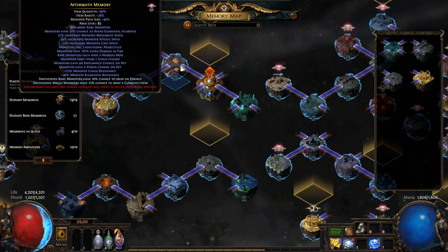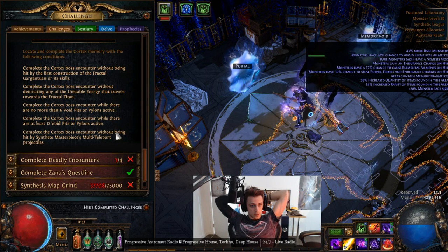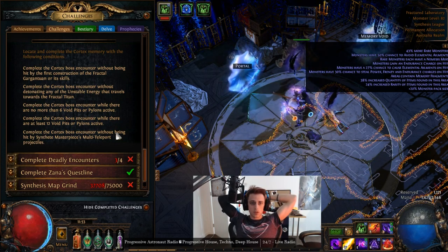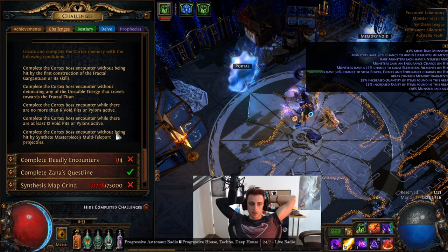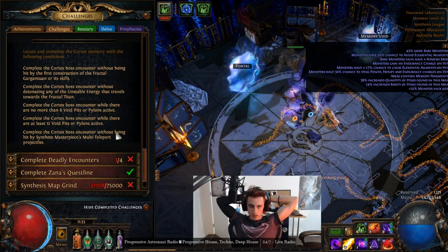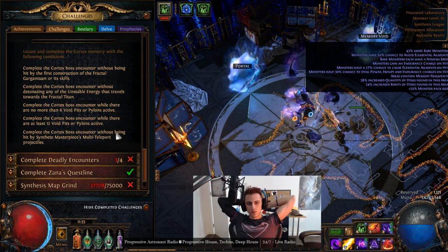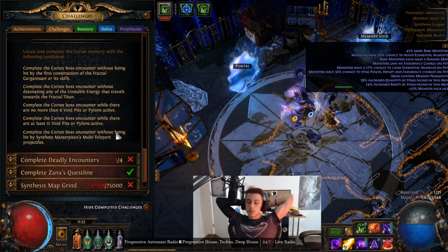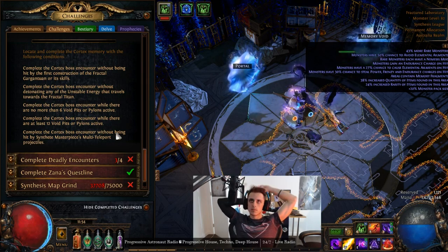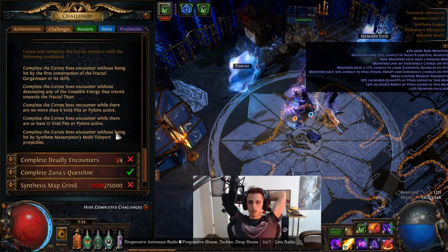Thank you very much for watching, guys. Enjoy the Cortex boss fight and see you next time. Now — what does it want from me? Complete the Cortex boss encounter without being hit by the first construction of the fractal gargantuan or its skills. Don't get hit — okay. Complete the Cortex encounter without detonating any of the unstable energy that travels towards you. So I'm supposed to not detonate it because it buffs him — it makes some stuff, so this actually makes it harder.